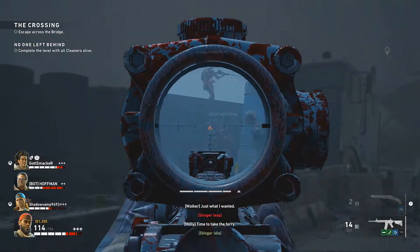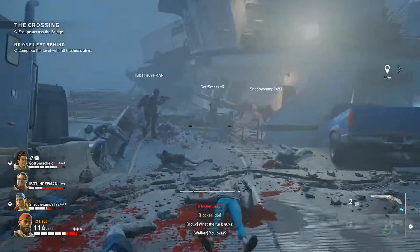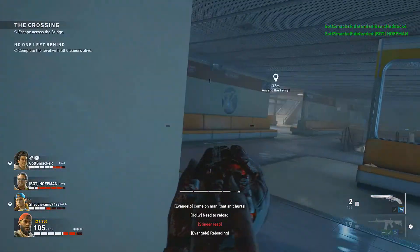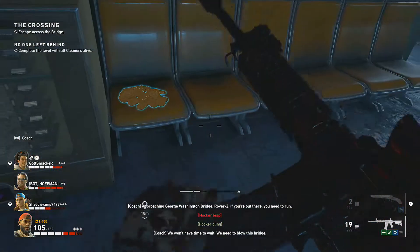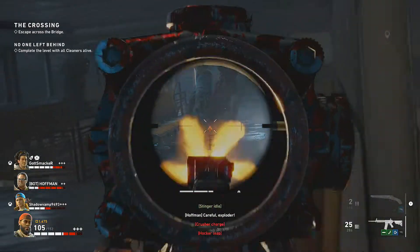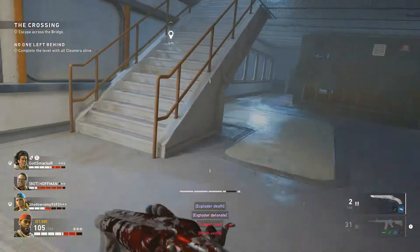We're gonna have to defend the ferry, it's gonna happen. Reloading. Dang, I was trying to shoot at the zombies. 'Approaching George Washington Bridge Rover 2 — if you're out there, you need to run. We won't have time to wait, we need to blow this bridge.' What in the world — oh snap! Those zombies look like Boomers from Left 4 Dead — oh yeah they are! We gotta keep going, let's go up top. Come on, let's get on the ferry — watch out!